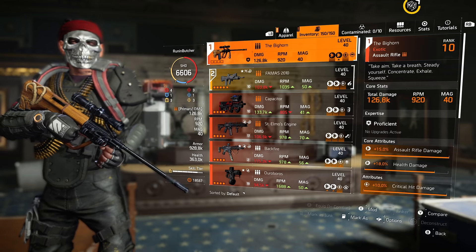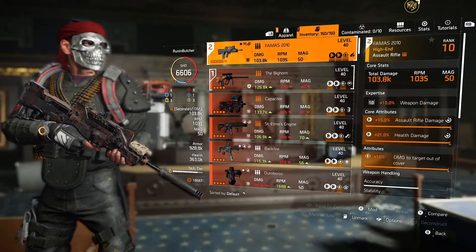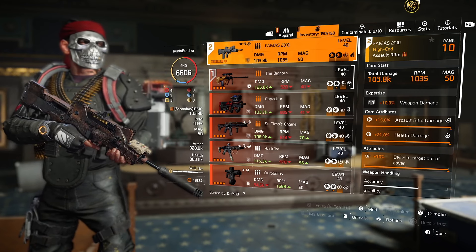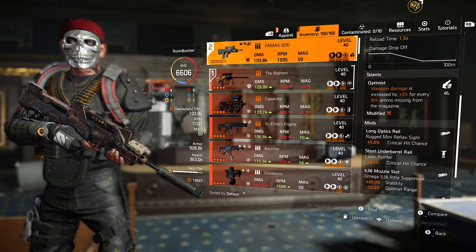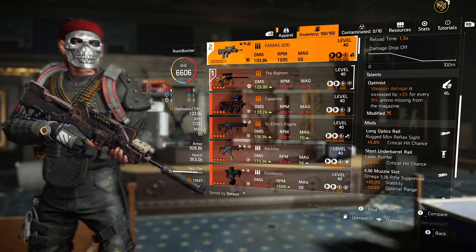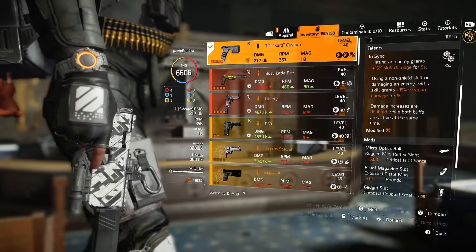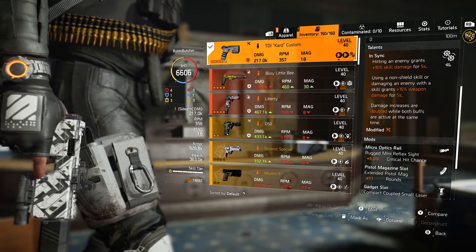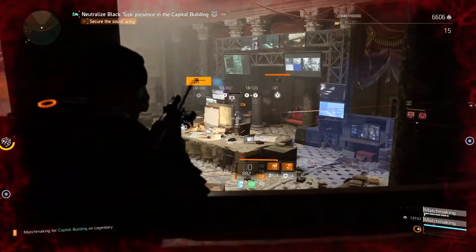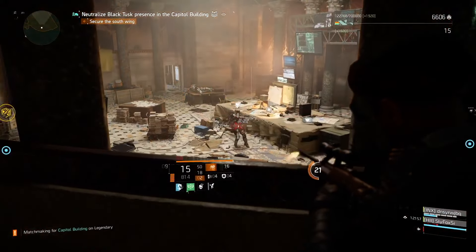Also use the linked laser pointer attachment. For the main weapon I'm using the Bighorn Exotic Assault Rifle. For the second weapon I'm using the FAMAS with Optimist — one of my favorite assault rifles with one of the best rates of fire, especially paired with Striker gear at 1000 RPM. You could technically use Shield Splinter with Perfect Optimist, but you lose an additional mod slot on that weapon and potentially lose crit chance.